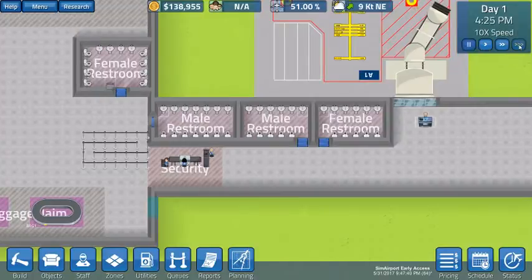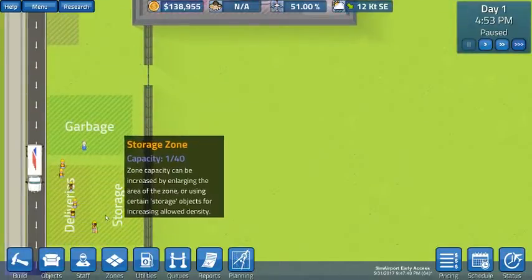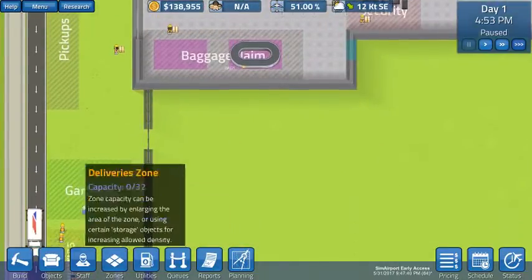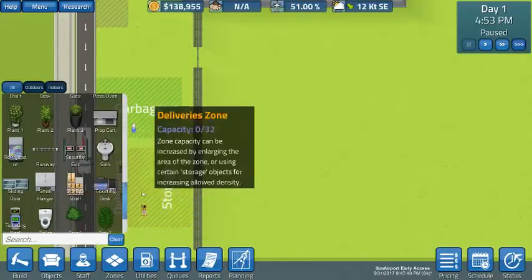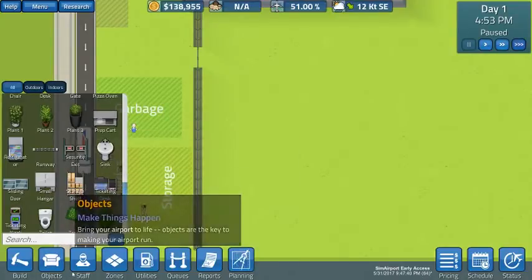We're going to move forward at 10 times speed. Here come the workers — they're going to come in, take those sinks out, take that gate agent desk out, and then the gate agent's going to go wandering off. We want to wait for the gate agent desk to get down to storage. Then we will see it in inventory. We took out three sinks — one is probably already there, and there are the other two. If you look at objects and scroll down to sink, it says zero dollars, one in stock, because there is one sitting in storage. We want to wait for the others to get there before we start spending money.